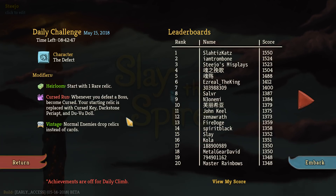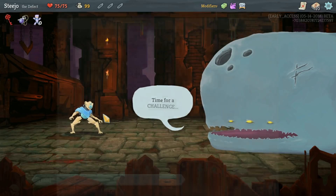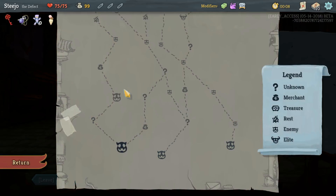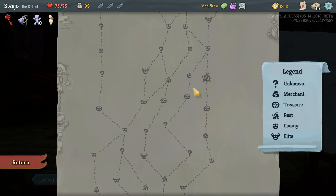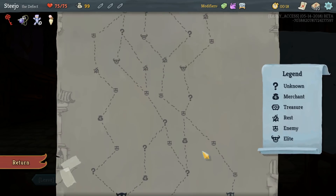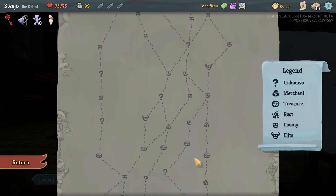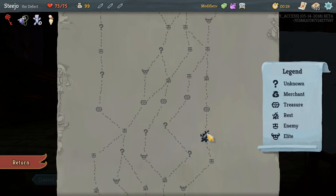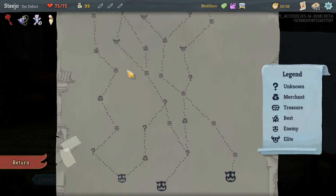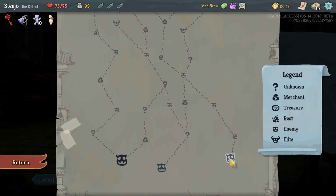We start with one relic - probably the mango. It's cursed so we're going to get curses, and Vintage, so it's relics. We've got Steejo's misplays at 15:23 - time for a challenge. Let's check where all the elites are. Two on the left hand path, two on the right hand path. The right hand path looks like it's got more combats.